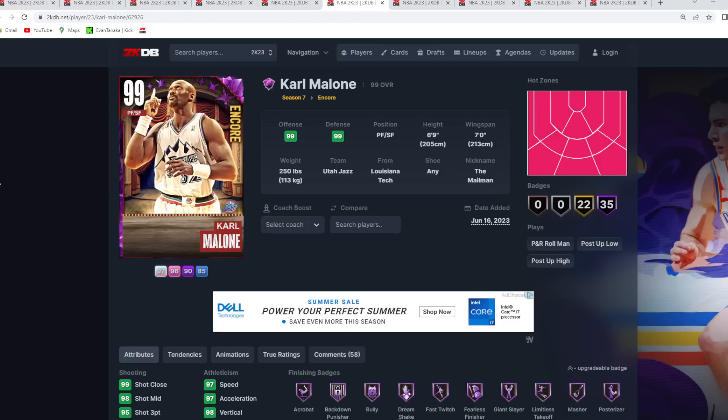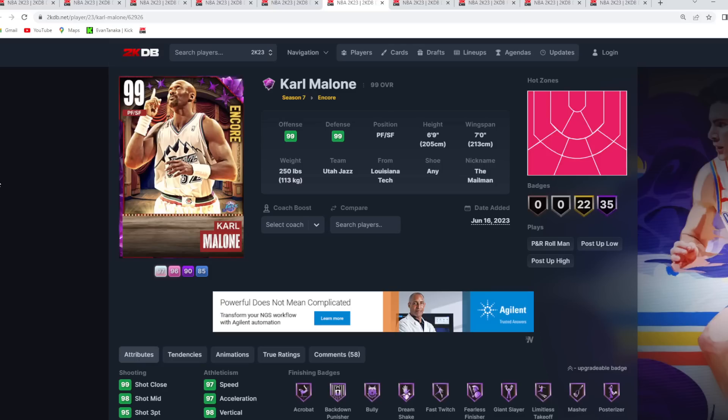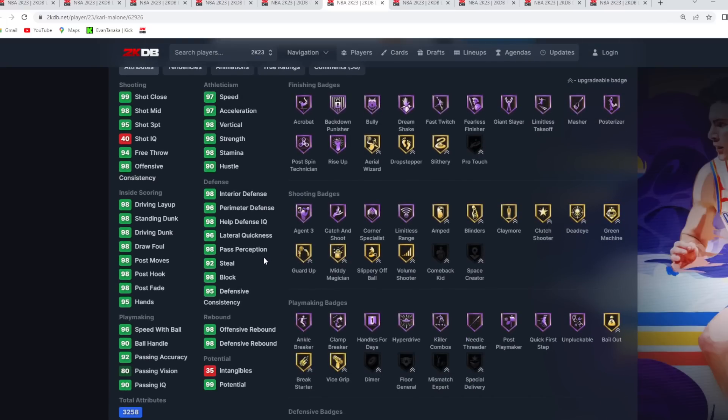Another must-have budget card is Dark Matter Carmelo Anthony. He's debatably a top five small forward in the game — after Manute Bol, Chet, and Larry Bird as most people's top three, the debate for fourth, fifth, and sixth includes KG, Jonathan Isaac, Giannis, Scotty Pippen, and LeBron. I think you can make an argument for Carmelo being the fourth best small forward in the game, and he's going to be under 10k.